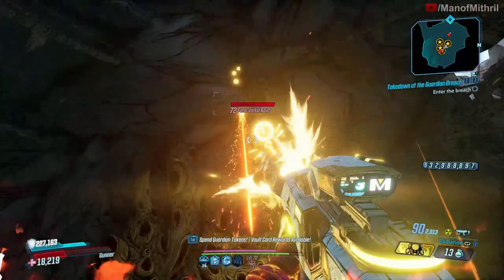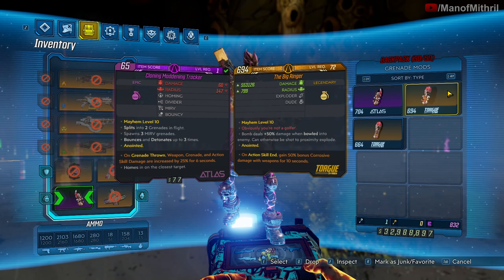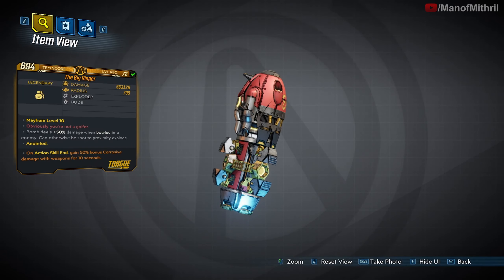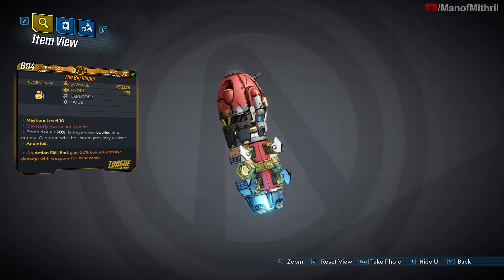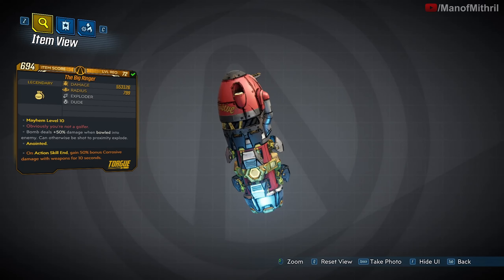It looks like Chemo did not drop it, but I am running out of time unfortunately so I won't be able to show you guys the actual drop. However, I do have the item on me — it's called the Ringer. Here it is. You get this from Chemo Voris. It's a Torg grenade and it says explosive on it.